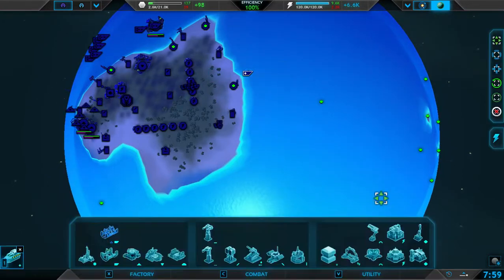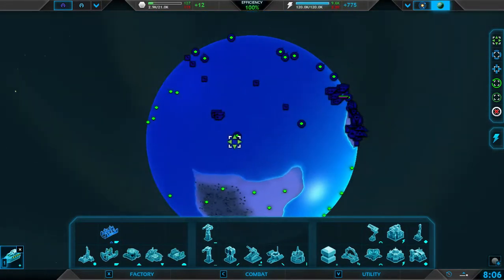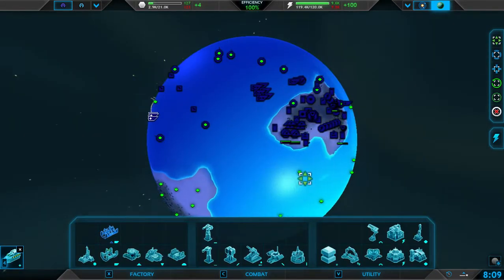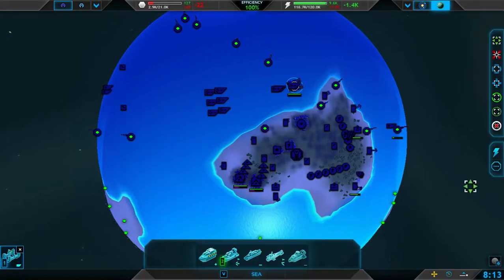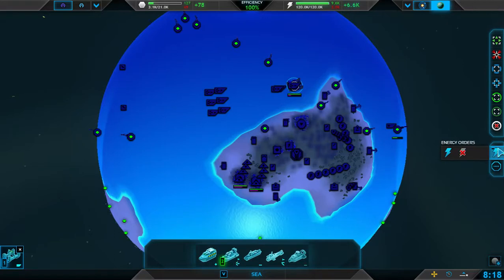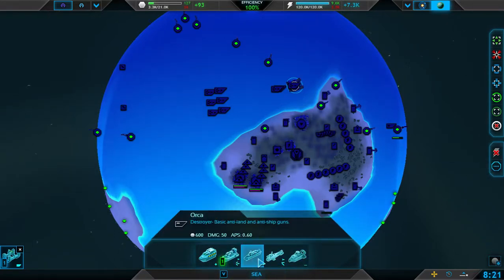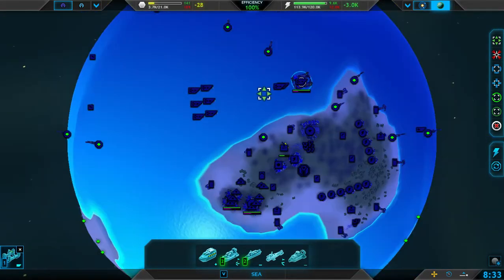I'm going to have this guy build a fabricator. I think we're going to use these air fabric units once we get a good group of them, because they build slower than a land fabric or a ship fabric. We're going to turn it off and change the units being produced — two orcas for every one narwhal — and set it to repeat build, so they'll basically just keep producing that over and over again.